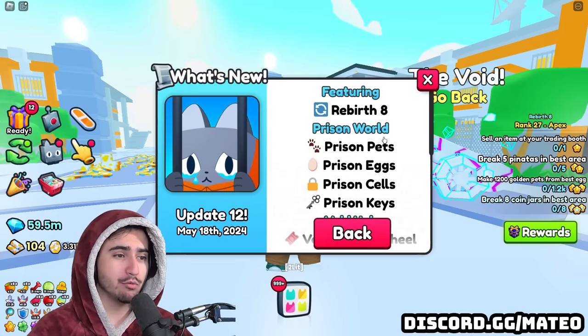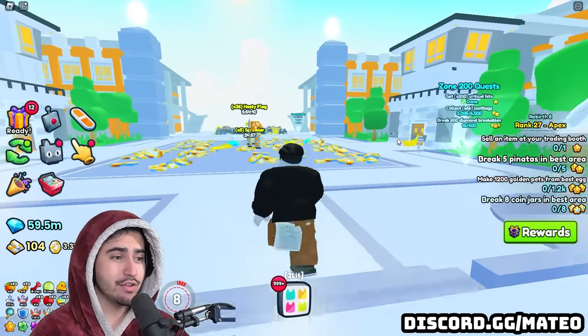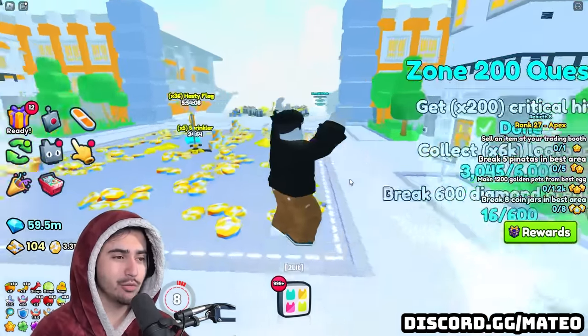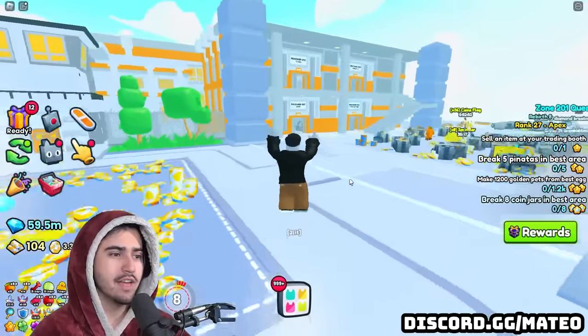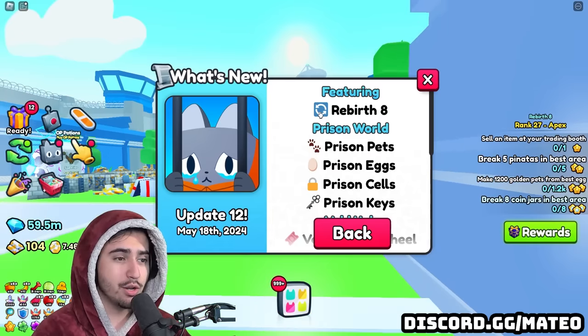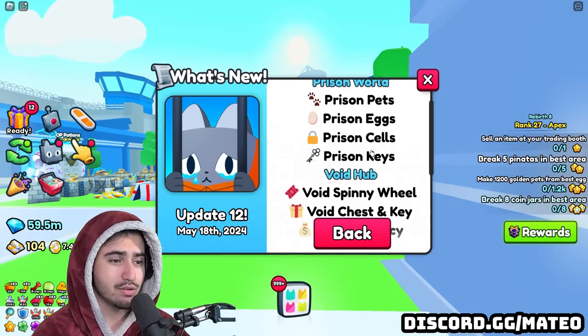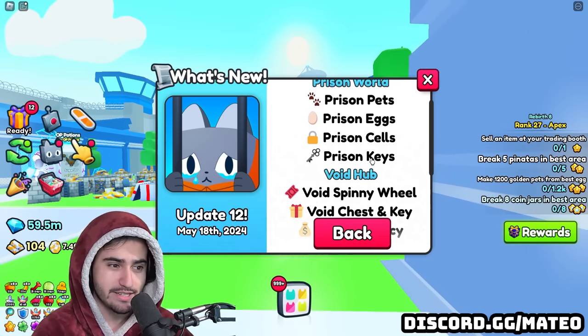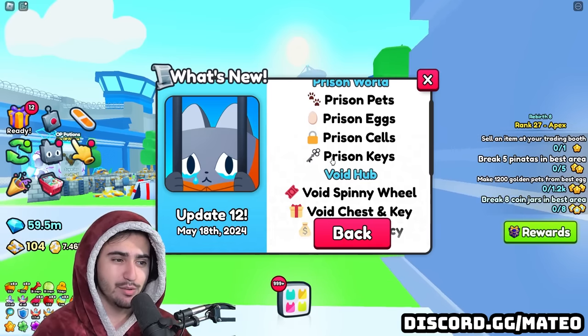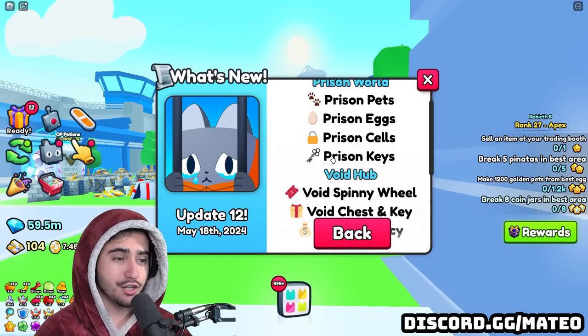I'm going to start off by reading some of these patch notes. I'm here in the prison world - I already rebirthed and went through all the levels and unlocked each of the five stages we currently have. Once you're done with rebirth 8 you get access to this brand new prison world, which comes with new prison pets, prison eggs, prison cells, and prison keys. These prison keys are extremely important and are pretty much the focal point of this update.